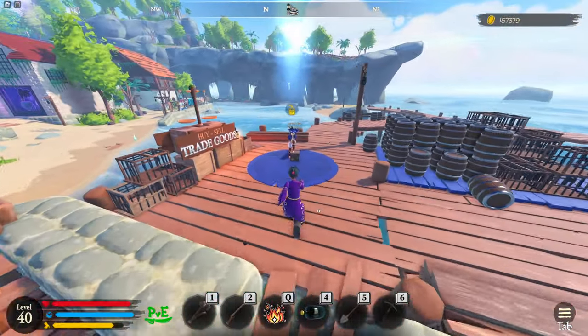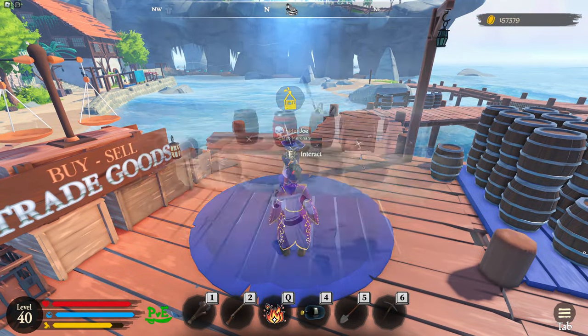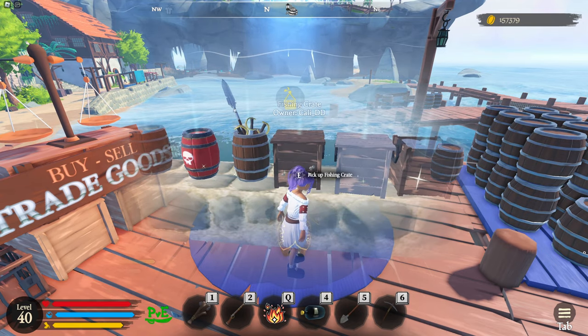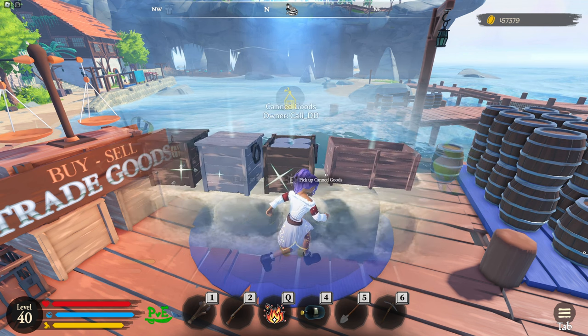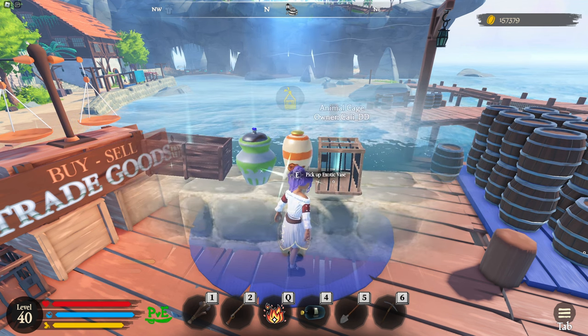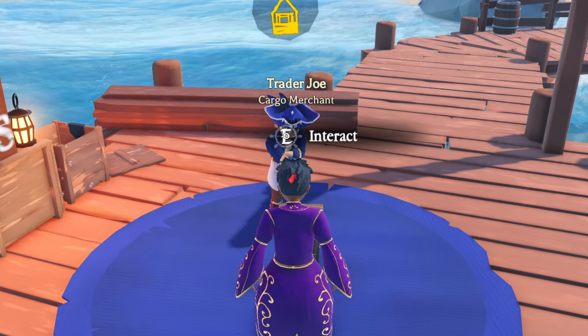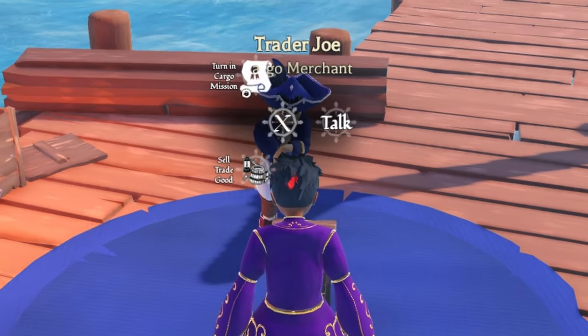Fourth is going to be the Cargo Merchant. This is where you're going to sell all cargo items such as barrel of goods, explosive barrel, weapon shipments, fishing crates, ship materials, canned goods, processed wood, exquisite vases, exotic vases, and animal cages. This is also the place you're going to sell your delivery mission contracts to, as you can see right here.